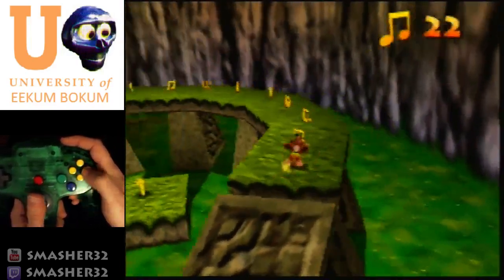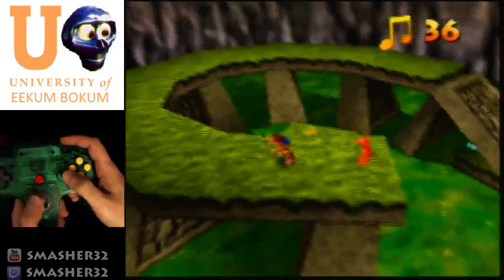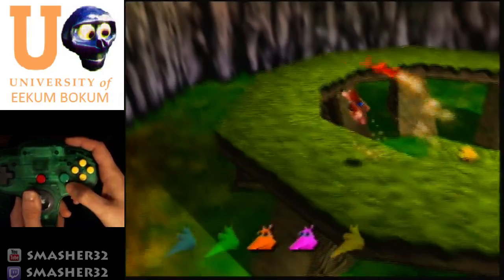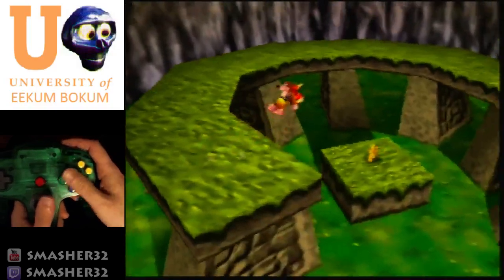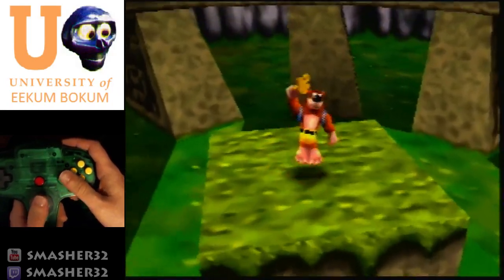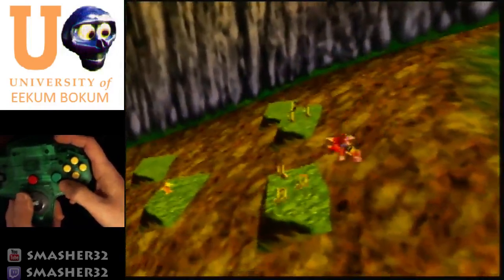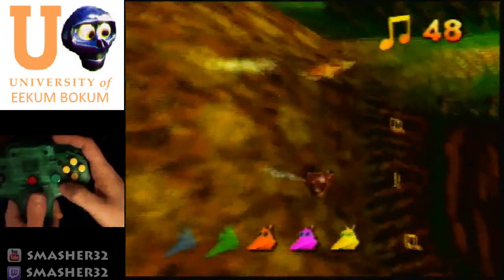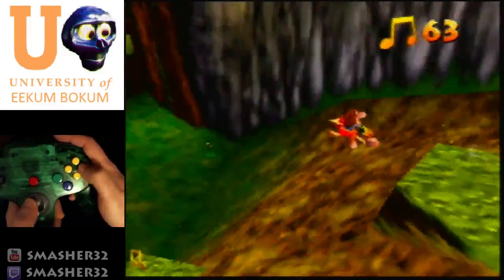From here we learn Talon Trot. Before grabbing this jiggy, I want to show two things. Notice how the jinjo follows me — when I jump he jumps with me until he fades away. That's important only at the very end of the game. Also: every time you grab a jiggy in Talon Trot, Kazooie does a little flutter that costs a fraction of a second. Instead, cancel Talon Trot with rat-a-tat rap and grab every jiggy like that. Get as close as possible — similar to stomping in Mario 64 to grab the star.